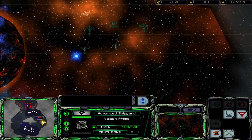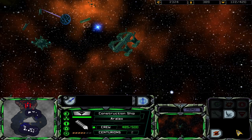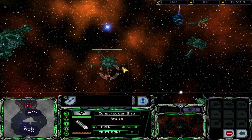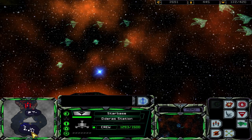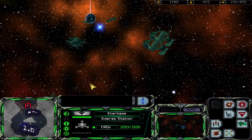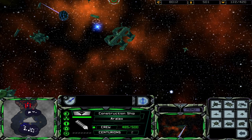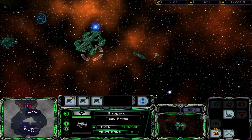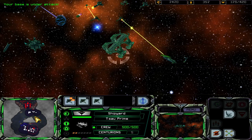We have to build another starbase but that's going to take time. This is a bit of an issue, actually — that's a big force. We need a starbase urgently. How can we get more crew faster? We've got all the dilithium in the world but we can't build ships. We have insufficient defenses.